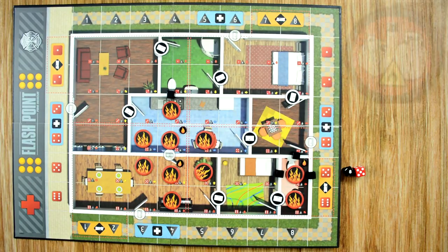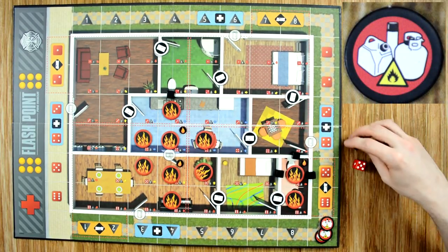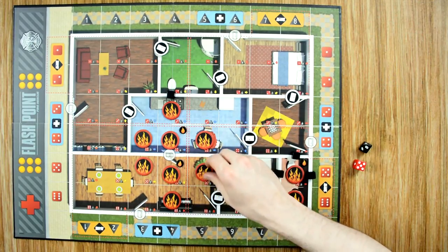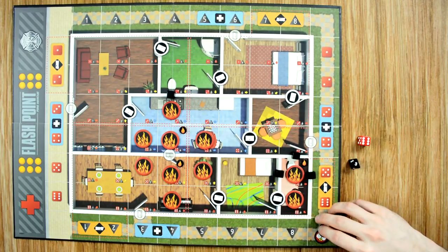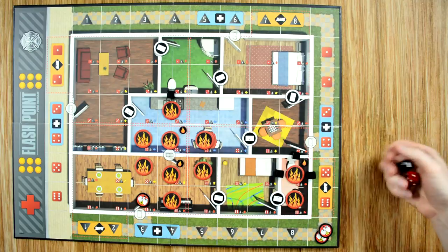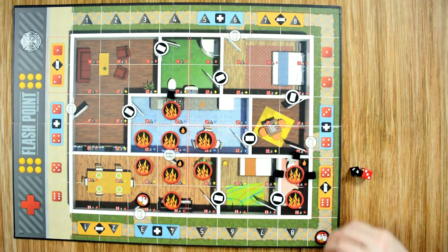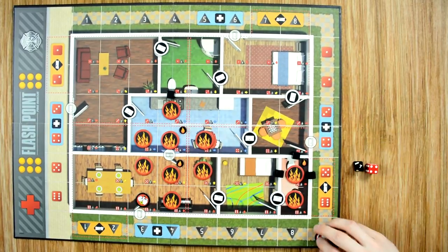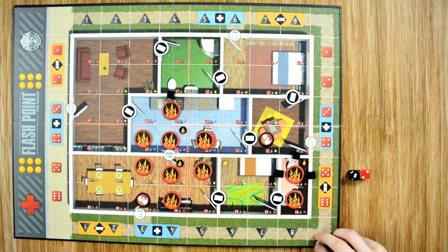Next we roll and place hazmat markers — three for this setup. We roll a five-five, which is a fire spot, so we re-roll. Three-six. Our second is a four-three, which is already on fire, so we re-roll: eight-five — also on fire. Then seven-four. And our last one is six-two.